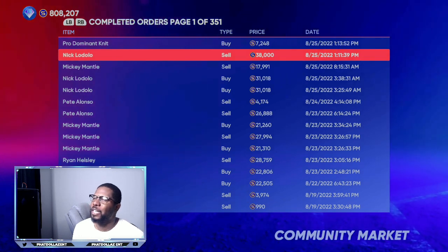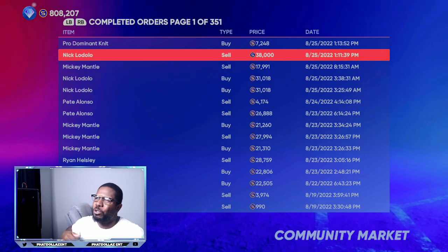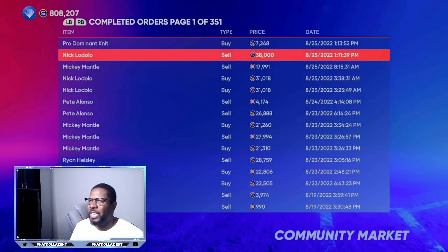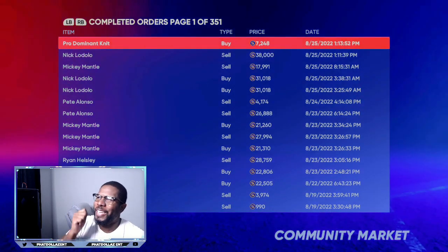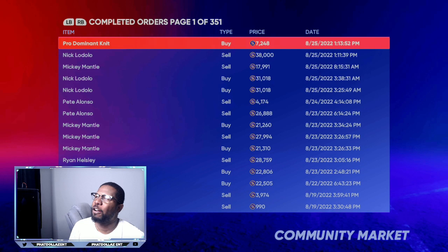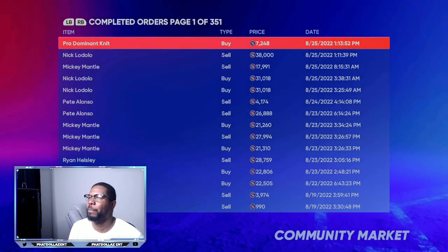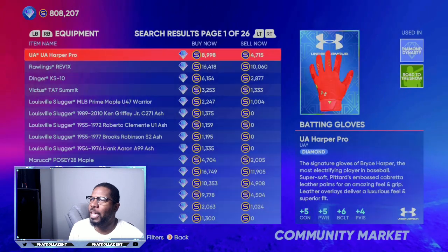When you take 3,000 off that, that leaves me around 34,000 to 35,000 — so that is over a 3,600 profit each and every time. The second item is the Pro Dominant Knit. I was getting this for around 7,200 to 7,500, and there's over a 4,500 gap. Go to equipment and search Pro Dominant Knit.